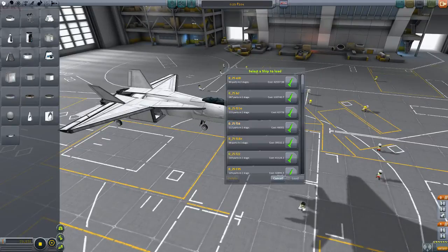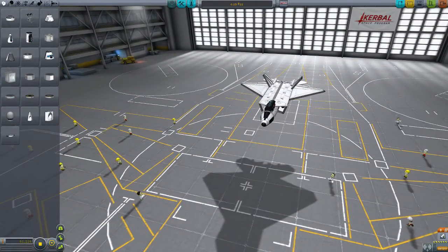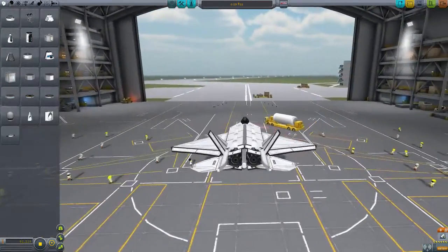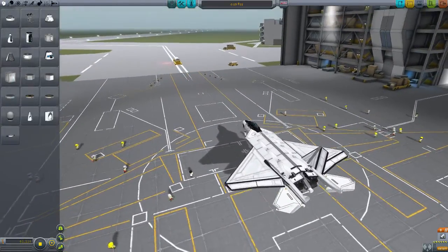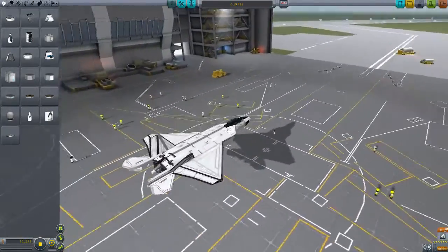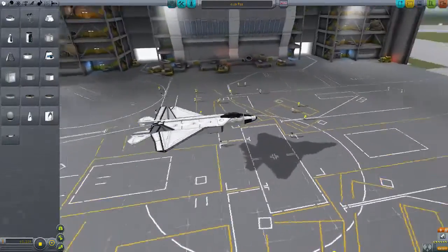The next one is the F-22 Raptor, which looks pretty sweet. Though I don't like the tail end, especially the tail wings — but they're close enough. Especially if you look at the shadow, you would almost think it's the real deal.